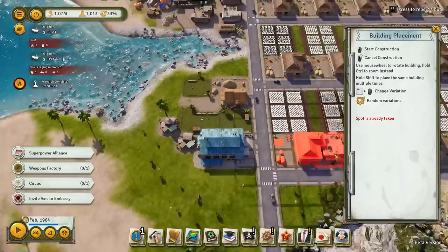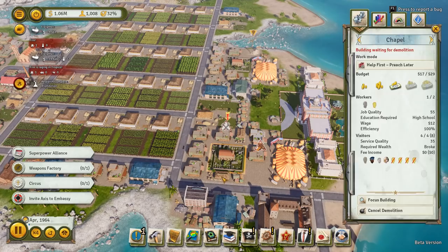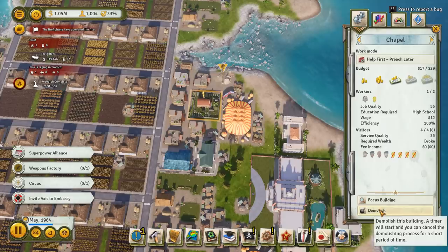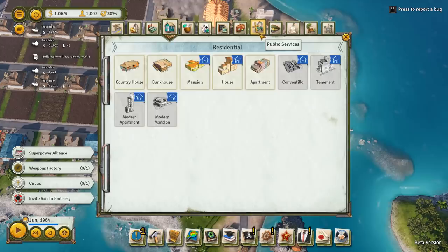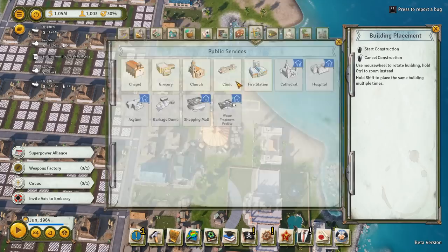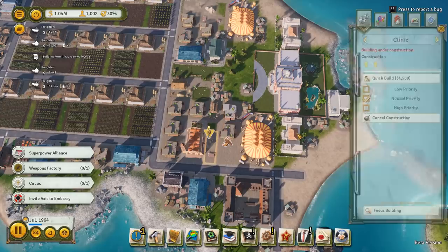We need to get rid of that tavern so I can get a church and a clinic in there. We'll get rid of that one as well and one of the houses. Let's get a couple of churches going in here - church goes in there, and church going in there. Then we want a couple of clinics - clinic going in there and clinic going in there. Quick build, quick build, quick build and quick build.